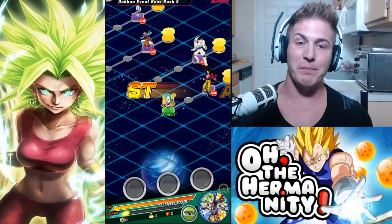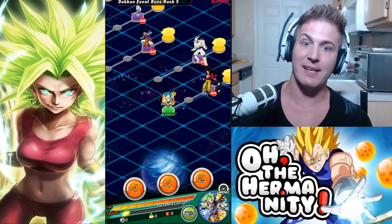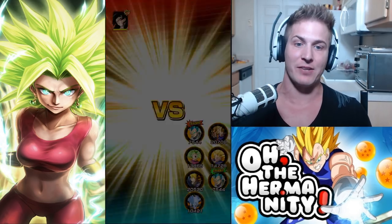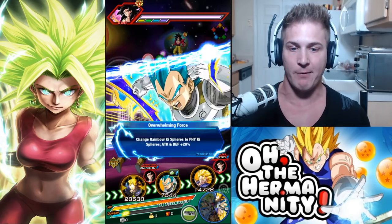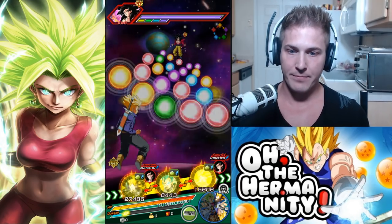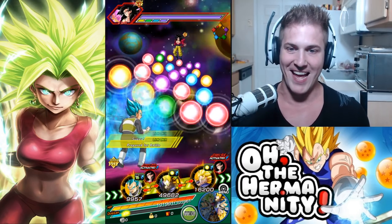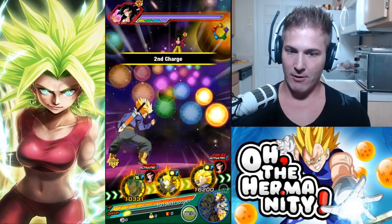The goal is to make it to Super Saiyan 4 Goku, because we have type disadvantage. I always like seeing what units can do at a type disadvantage versus a type advantage — obviously at type advantage they do crazy damage, but if we can get the disadvantage, that's a whole other story. Looks like we're going to have a Trunks first round.